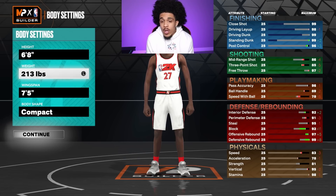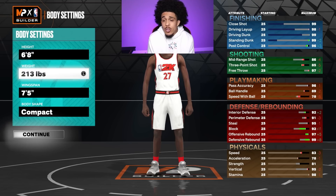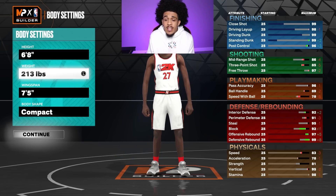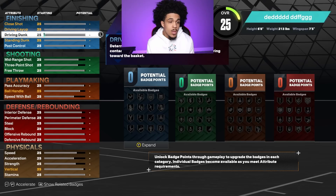If you take a look to the right, for limitless range on silver you need an 85 three-pointer, so I made sure to get that. For quick first step on Hall of Fame you're going to need an 89 ball handle, so I made sure I got that. And then for defense we got 92, 91, 95 — we're pretty good everywhere.